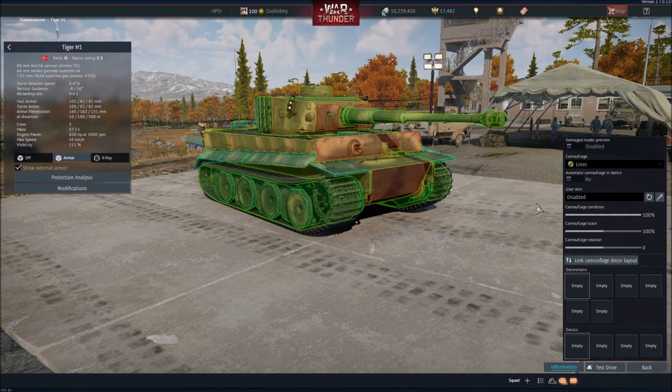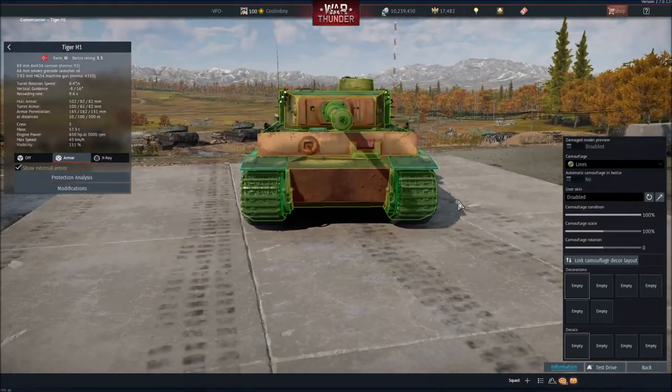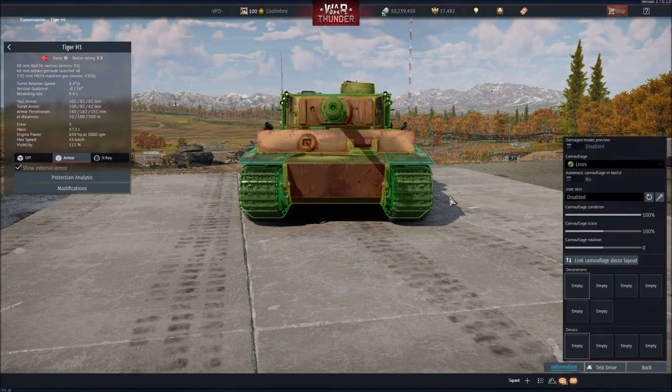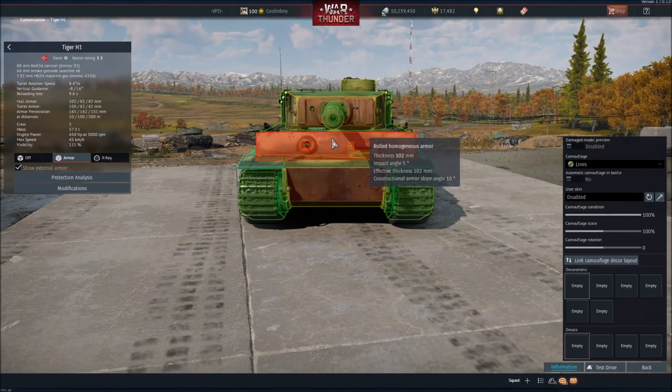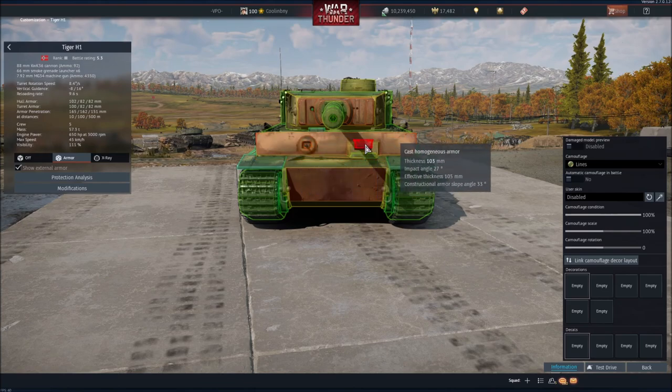Now, to relate everything into something practical, I'm going to use the classic case of the Tiger H1 — probably the most common Tiger and the tank everyone refers to when talking about angling. Just to give you an idea, when you have a tank like this facing you head-on, you're looking at around 102 millimeters of armor. If you see a Tiger doing this, just shoot it wherever you can on the front and it will likely die — that's an inexperienced or unlucky Tiger player.